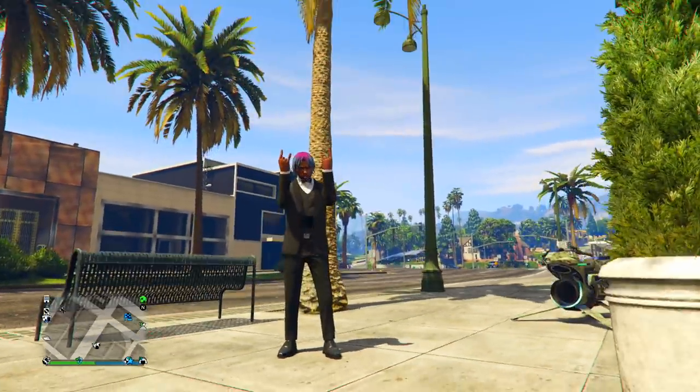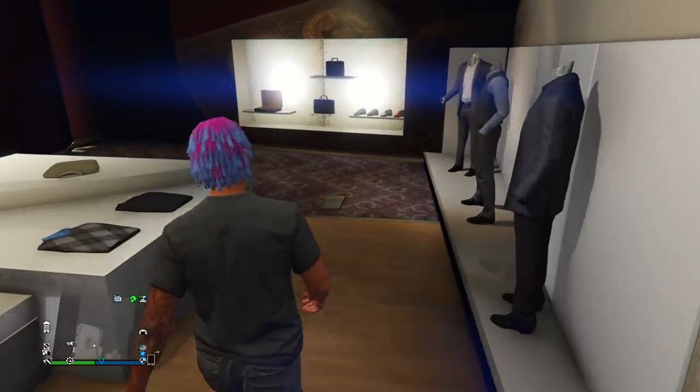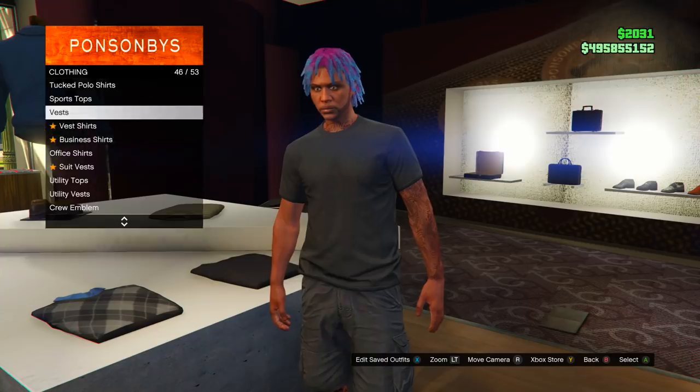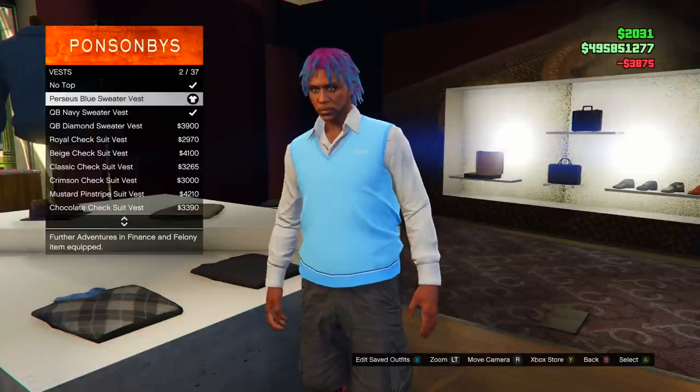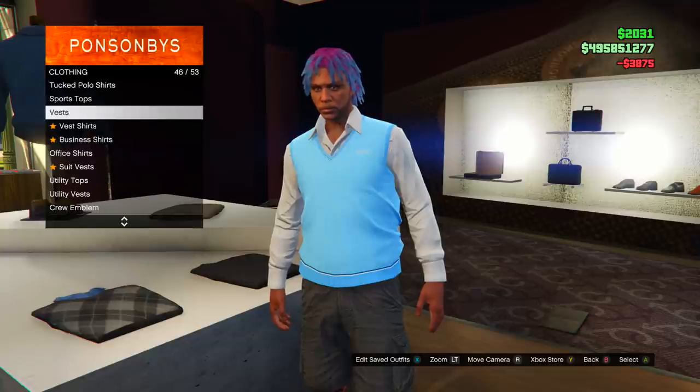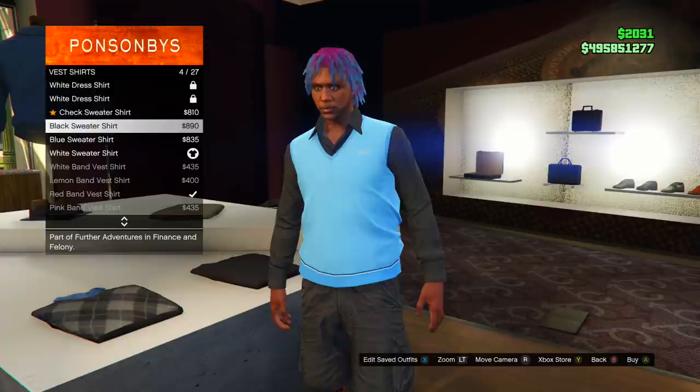For this next glitch I'm going to be showing you guys how to get completely invisible arms in GTA 5 Online. Go to the top section, go to where it says vest, and buy the exact one shown here — it's number two. Once you buy that, back out, go to best shirts, and put on the black sweater shirt just like this.